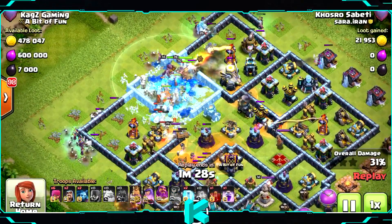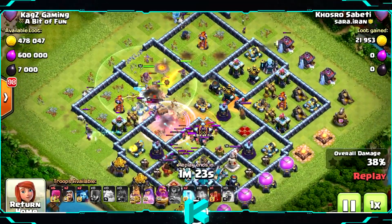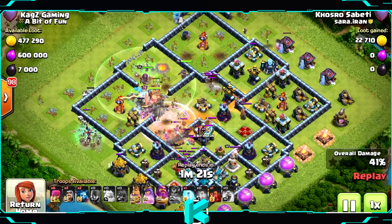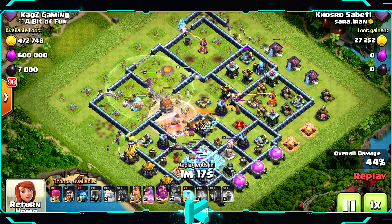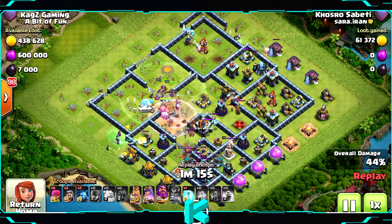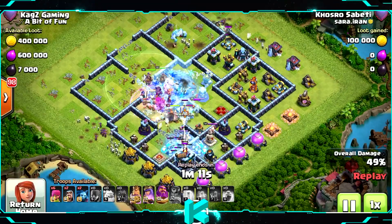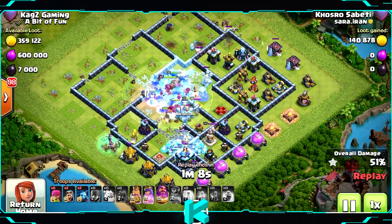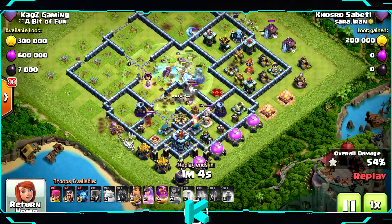All the heroes are inside now, going for the royal champion — they're on the right track. Still need to manage the CC and the two scatter shots. Already used all the skeleton spells, left with one. Need to trigger the grand warden ability to push to the town hall. Maybe he saved his way skeletons there, but he didn't use them.